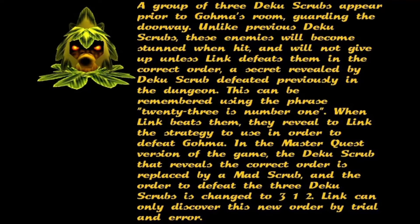In the Master Quest version of the game, the Deku Scrub that reveals the correct order is replaced by a Mad Scrub, and the order to defeat the Deku Scrubs is changed to 3-1-2. Link can only discover this new order by trial and error.